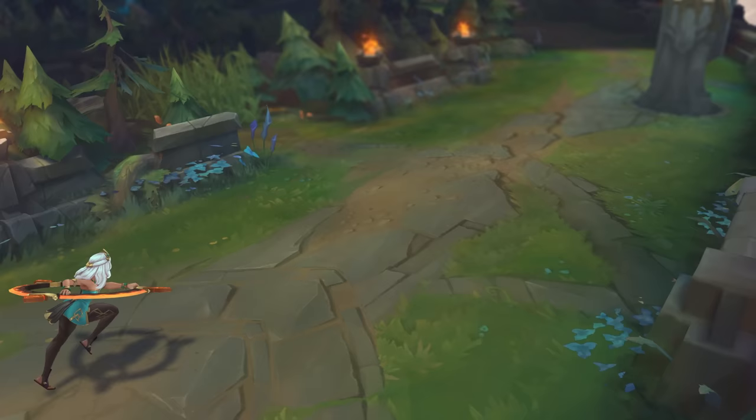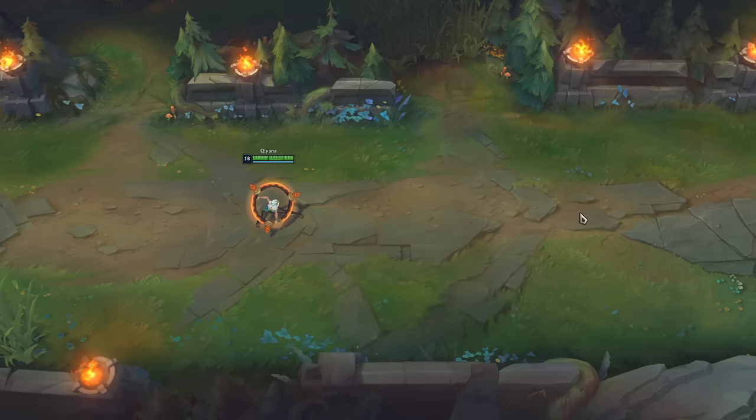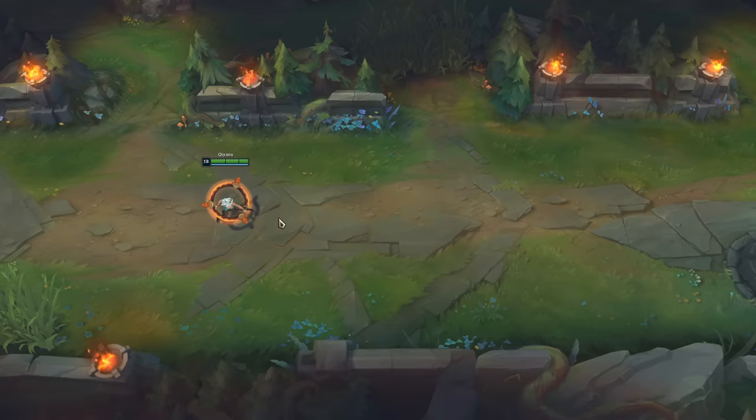Let's start with the easiest combo. Qiyana's Q is a simple skillshot that changes depending on the elements she currently has. It also has a cast time — this blue bar at the bottom shows how long it takes for the Q to start flying. And if you use Flash during that cast time, you can change the starting point of Q.